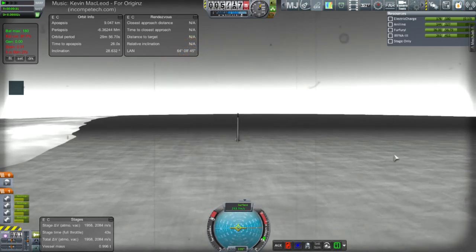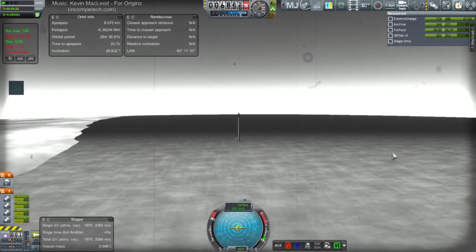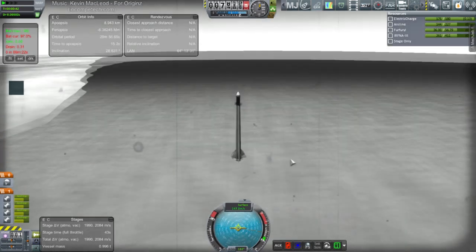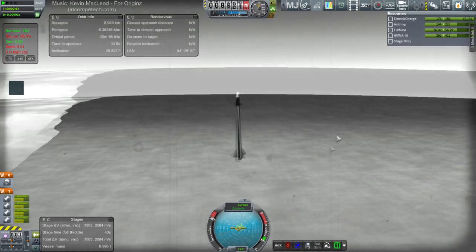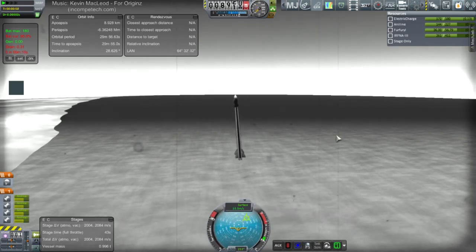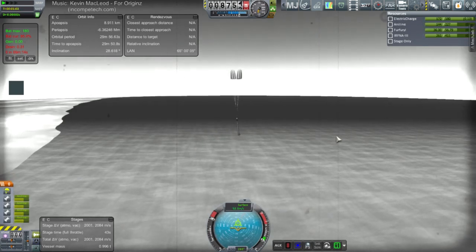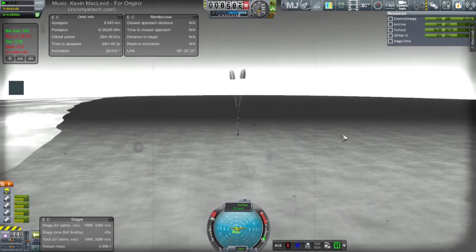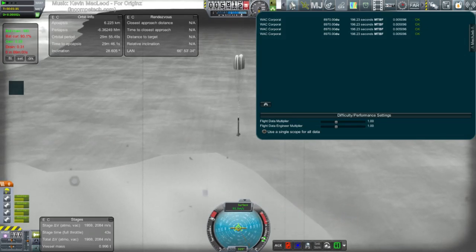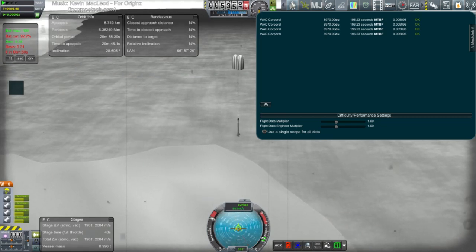We'll see how high we go — we're not going to make 10k. Once we start going down, this is the first one with just basic rotation and a parachute. Let's try and recover this — hopefully the parachute is good enough. Okay, heading back down. Parachute deployment. Two parachutes — we got two for the price of probably two. 196.23 — it was 195 seconds. We're not gaining very much in time before a failure.